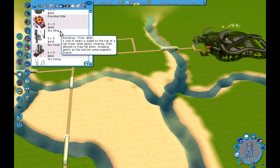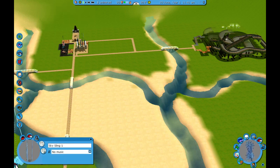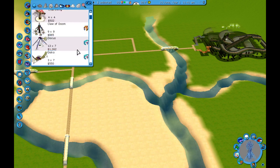Kind of like this roto drop, the sky sling. That's not the one - the one that has the upside-down U arch, where you go and it's like a gigantic swing. We're going to have that in our park.